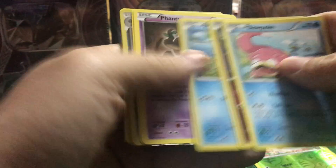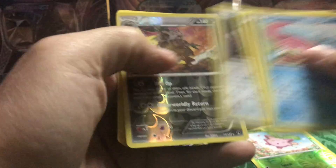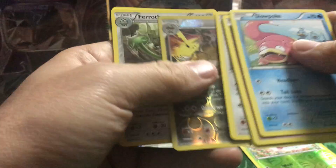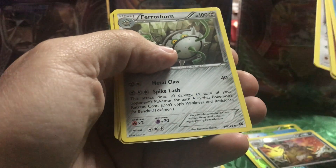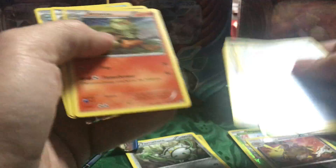Some of these older packs just break apart. Alright, there's the code card — I'm not gonna do it on this one, probably start on the next one. Phantump, Glameow, Shiftry — pretty nice looking, it's a rare — and then Ferrothorn. I don't know how much that one's worth right now, and Swanna. Alright.